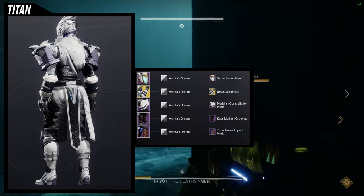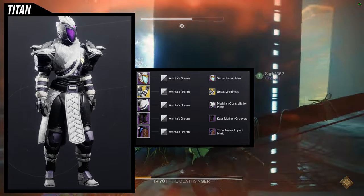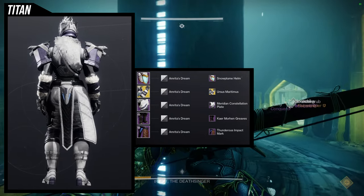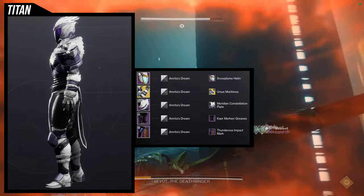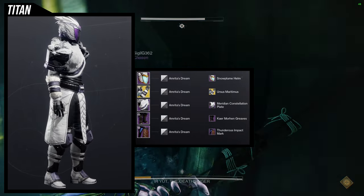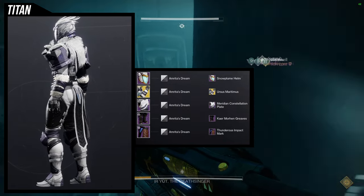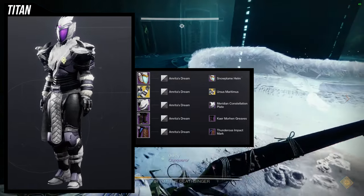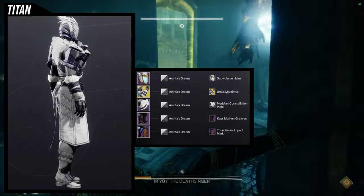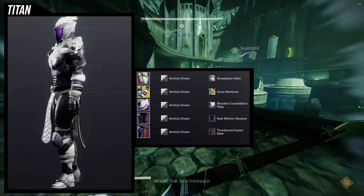I really like this set. For the helmet, obviously, Snow Plume Helm. For the arms, Ursa's Meridamus Ornament from the Ursa Furiosas. For the chest piece, Meridian Constellation Plate. Boots, the Kaer Morin Greaves, and then the Thunderous Impact Mark. I love — and I mean absolutely love — combining the Ursa's Meridamus Ornament with the Amrita's Dream Shader. Unfortunately, I don't think Amrita's Dream Shader is currently available because it was part of a season pass.